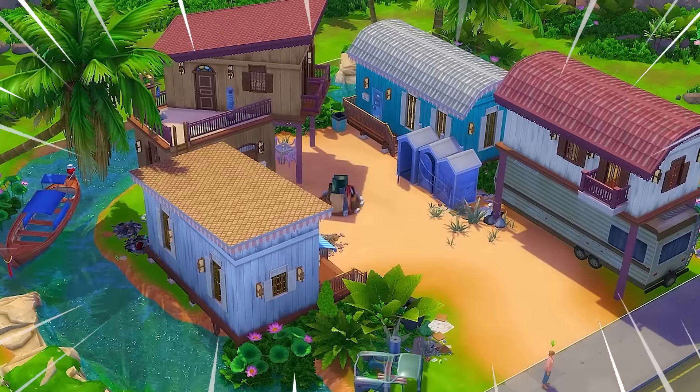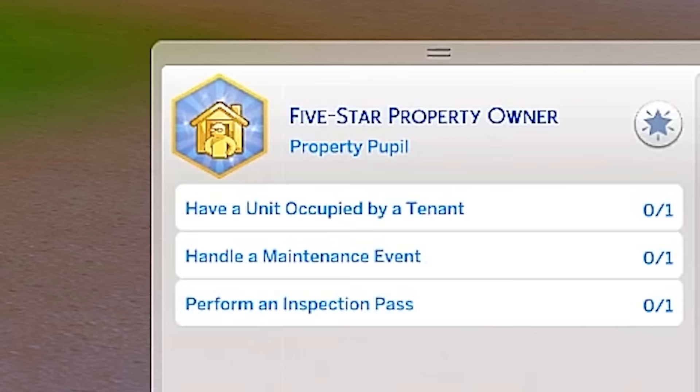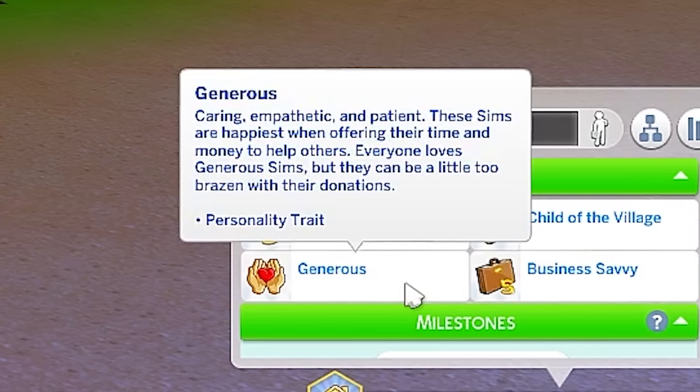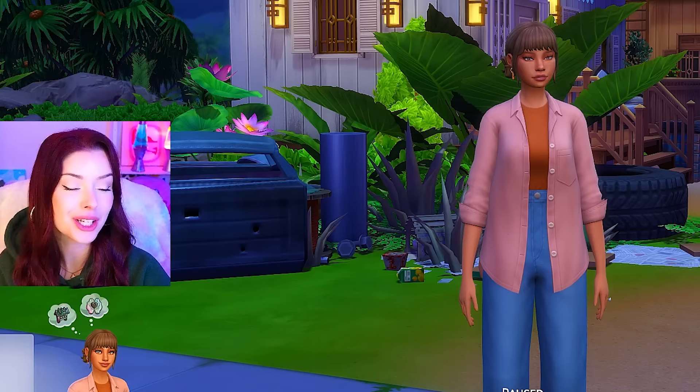I built this rundown trailer park in The Sims 4 and we're going to try and rent it out today to hopefully make some money to fix it up. This is our Sim Mai. She has the five-star property owner aspiration and she's ambitious. She has the child of the village trait, which is new, and she has the generous trait, which is also a new trait that comes with The Sims 4 For Rent.